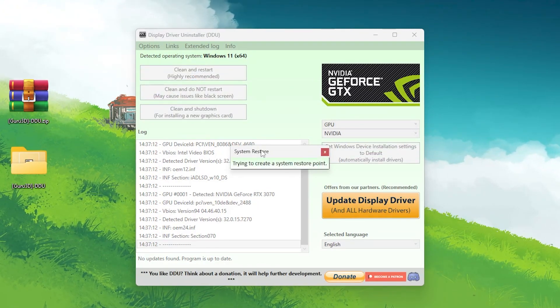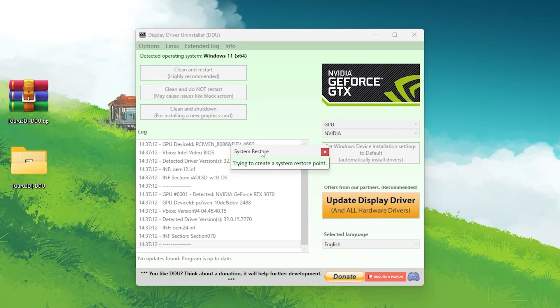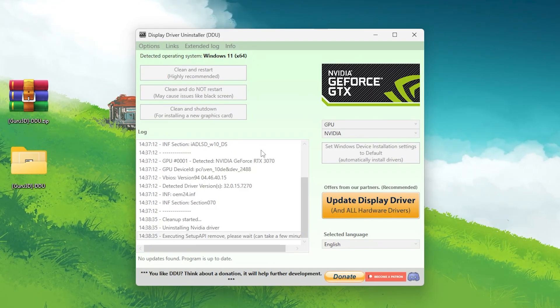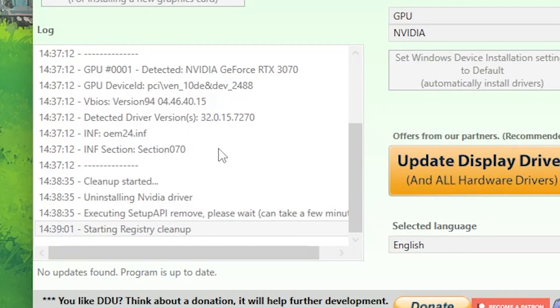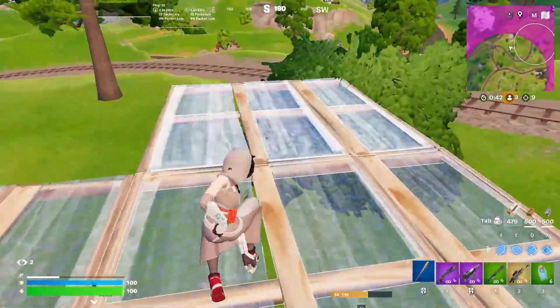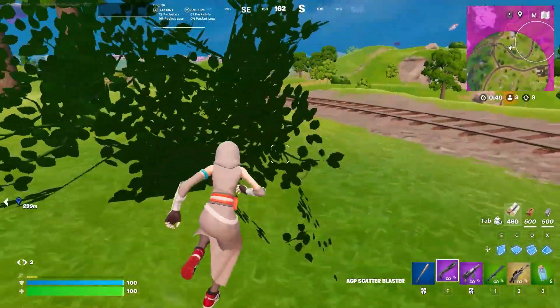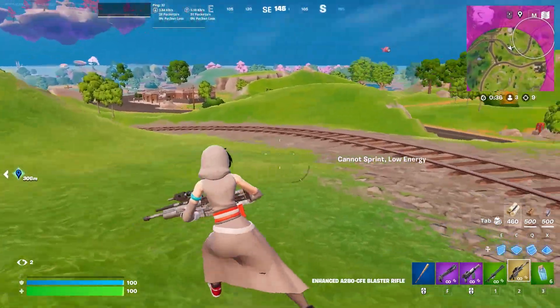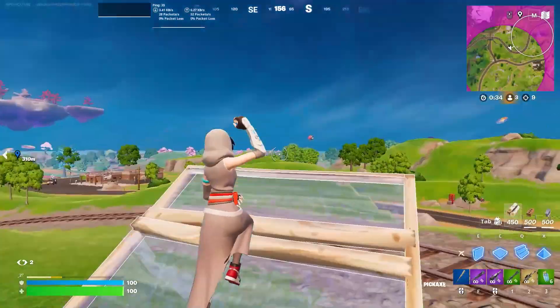After clicking that button, it will first try to create a restore point on your PC, because it's always important to create a backup of your current files so that if any problem occurs you can restore all settings back to normal. Once the driver is cleaned, it will restart your PC and take around one to two minutes to properly uninstall the driver.